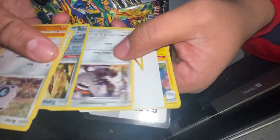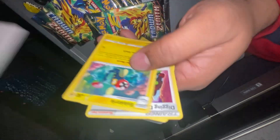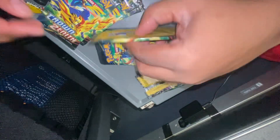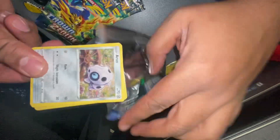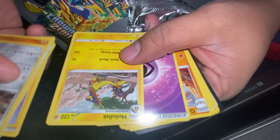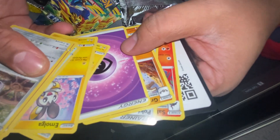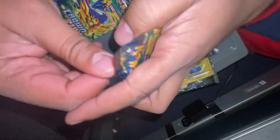Reverse holo Zamazenta — probably need that for the set. I hate these cards, they're dumb, no point for them. So we pulled a Radiant and the reverse holo. There's also a holo Psychic but I don't really need it. I forgot this whole set was basically about energies.